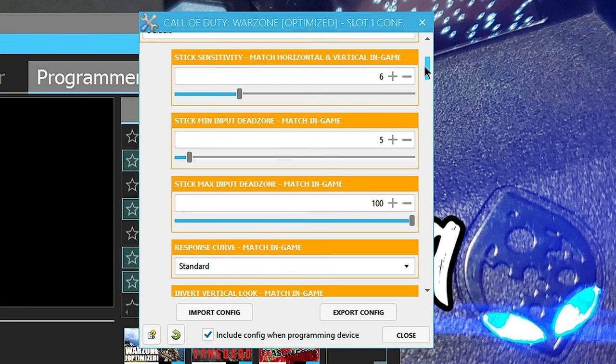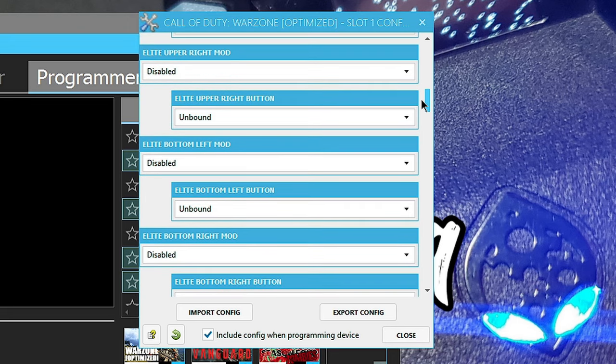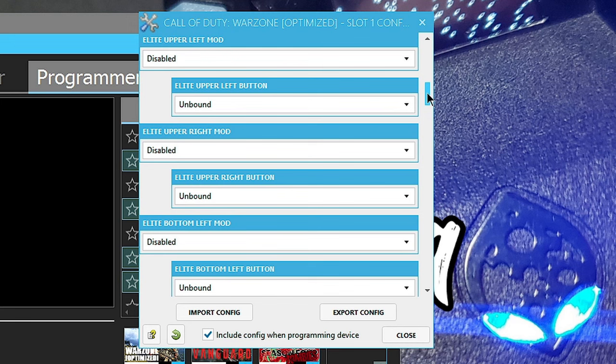These are my settings. I play at six-six sensitivity. Five is the minimum for right stick dead zone, one is the max, and five for mid.